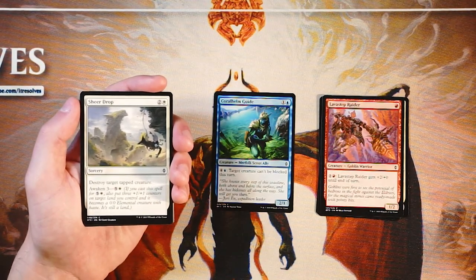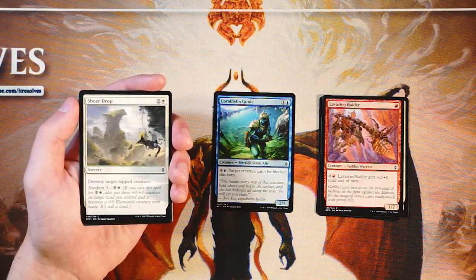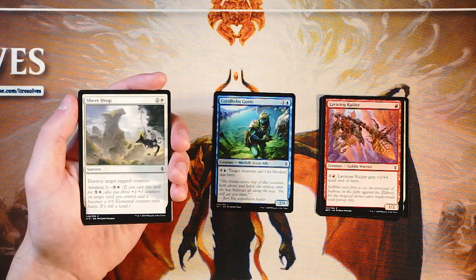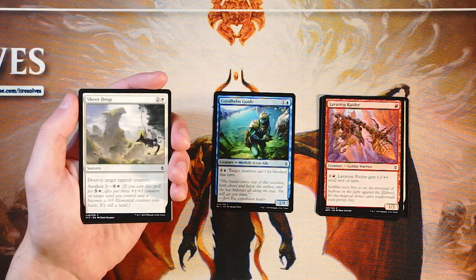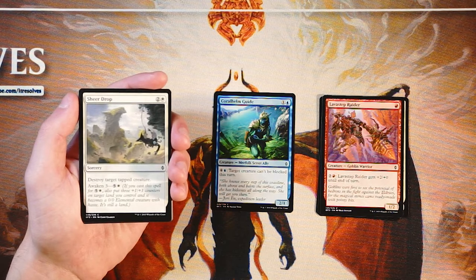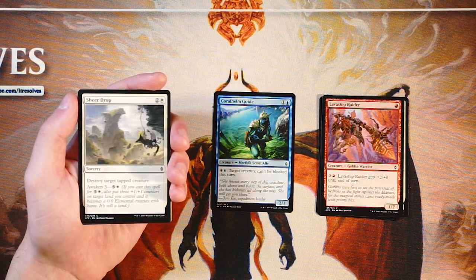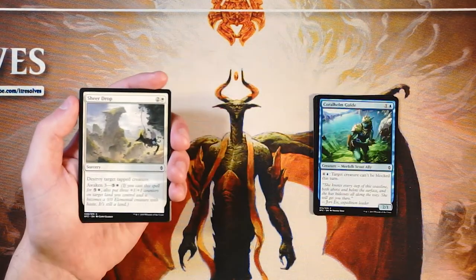Sheer Drop is a sorcery for two and a white. Destroy target tapped creature, and it also has Awaken 3 for five and a white. This is the kind of card we're looking for — less conditional removal in that it can hit creatures with or without flying, as long as they're tapped, and I like that quite a lot. On top of that you can swing the game with that Awaken cost, getting a 3/3 out of it. Definitely a very good card and definitely better than anything we have so far.